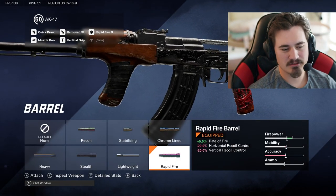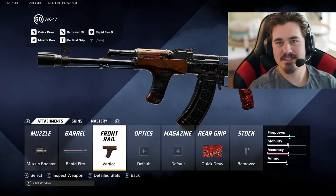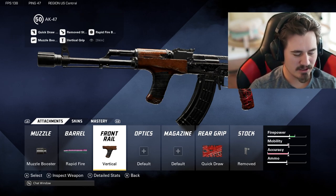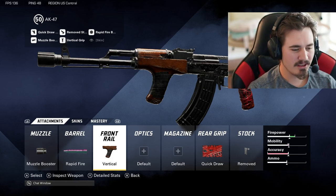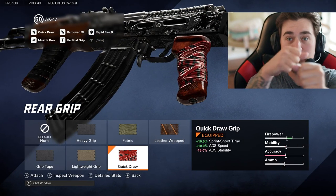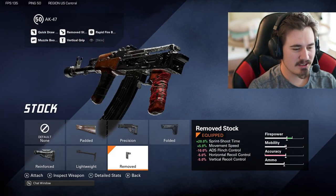It does have a pretty significant negative to vertical recoil control, so that's why we're going to run the vertical grip. This thing has hardly any recoil on it. I was really frustrated because I couldn't figure out a build until I put this vertical front rail on. Next we're going to run quick draw to get that jump in sprint-to-shoot time and ADS speed.